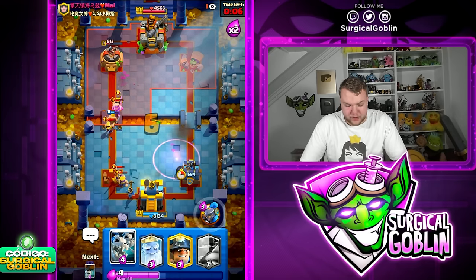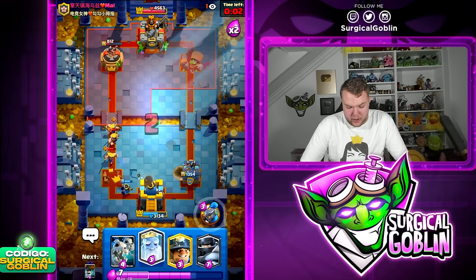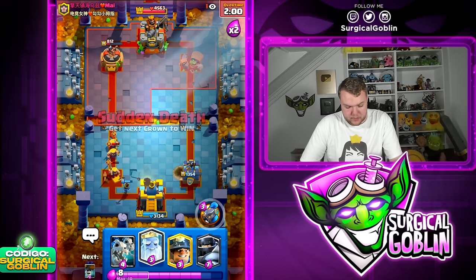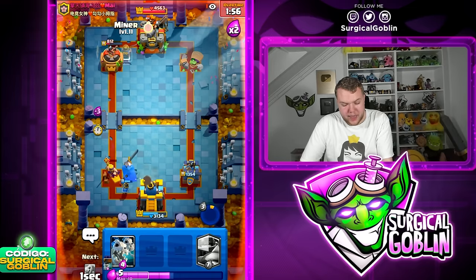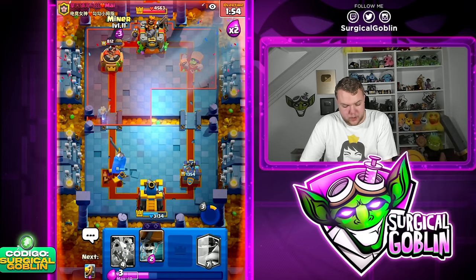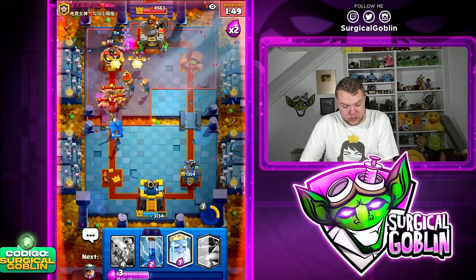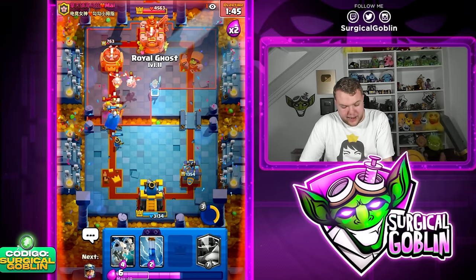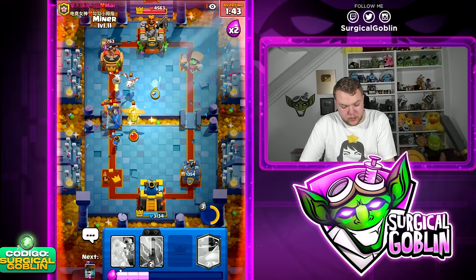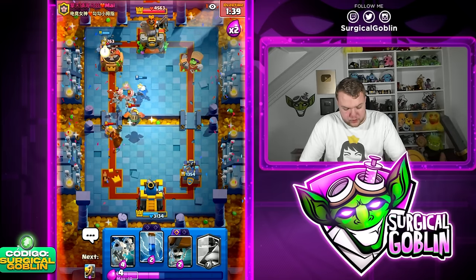Nice — very good defense. This is such a crazy match right now. Let's go Little Prince. We need to play around his cycle — he doesn't have the best cycle against ground units. Let's go Miner towards the Bomber and Wallbreakers, and just cycle those Ghosts as soon as possible. Perfect timing — the Ghost is going to be so annoying for him.